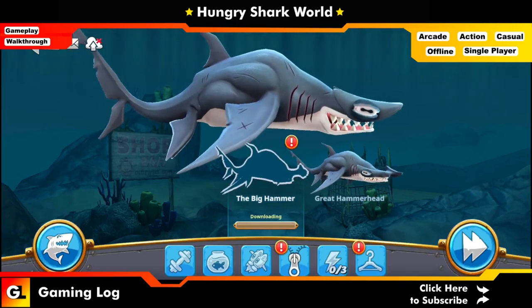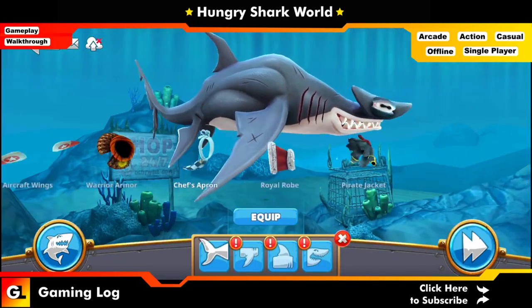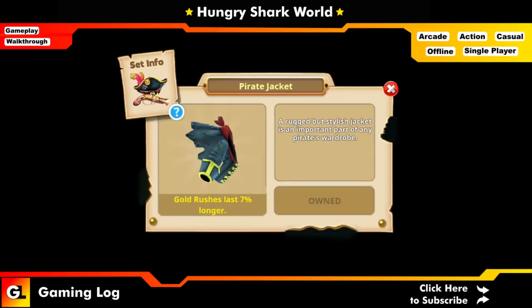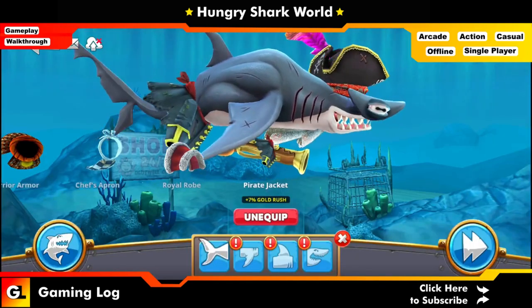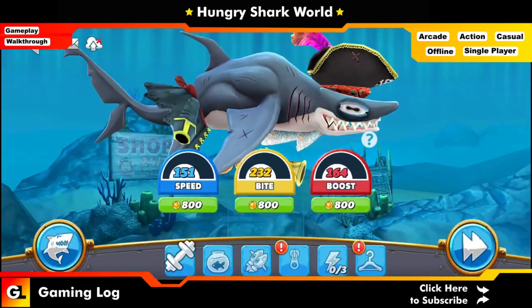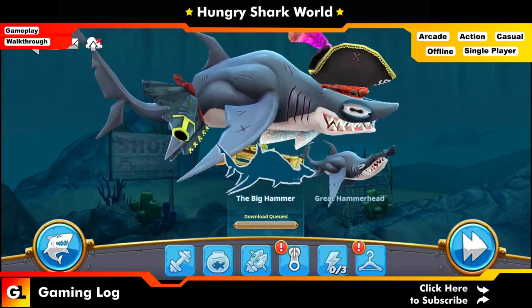My Netflix network is downloading right now. What we'll do is put on the Arctic craft — actually, we'll put on the pirate's jacket. I'll put on the entire pirate set, because if you put on the entire set you will be getting higher gold coins as possible, including 50% extra gold coins. So I've equipped those things — let's look at the stats.